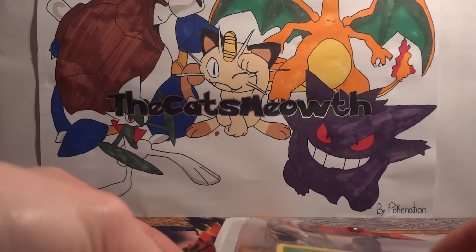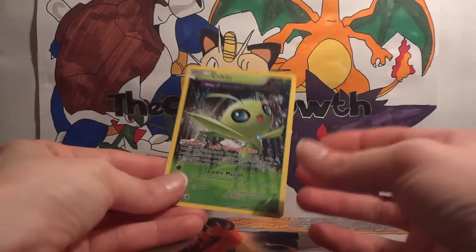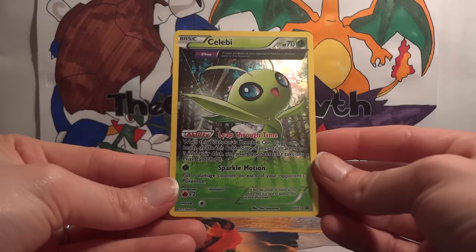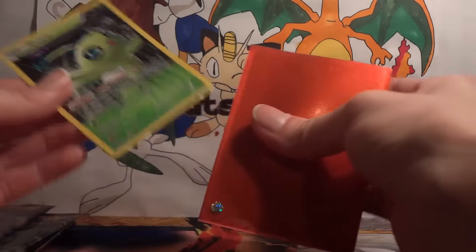So now let's see if we can pop this Celebi out very gently without damaging it, and I think we were successful. That looks like one beautiful Celebi. So let's go ahead and sleeve it up to add it to the XY collection.